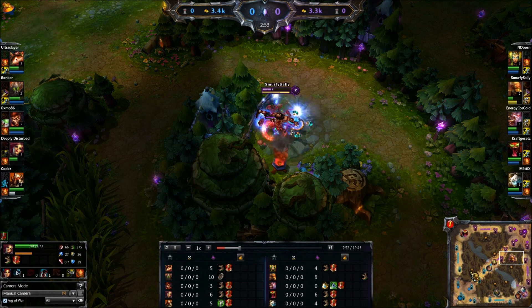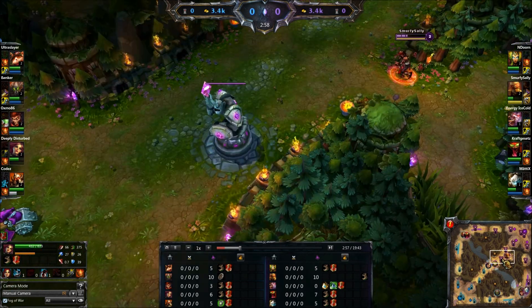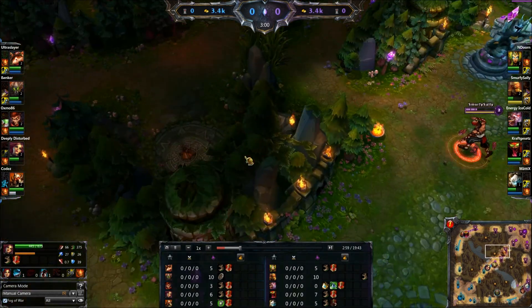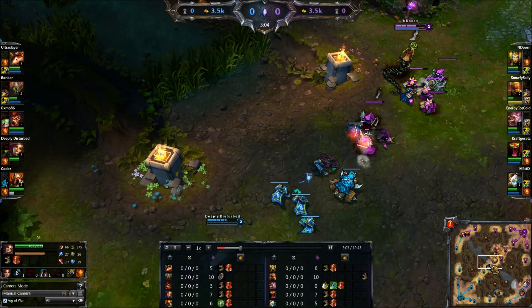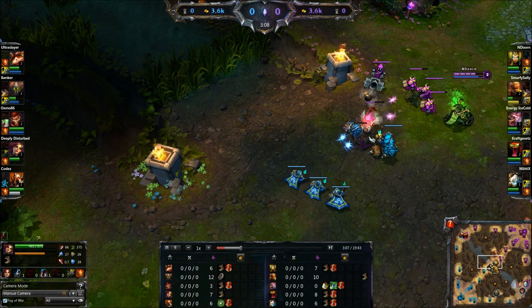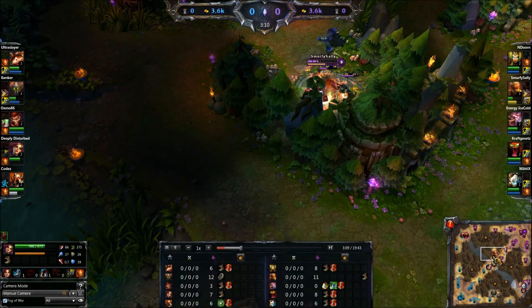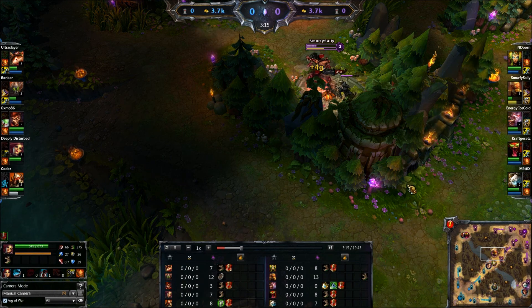If you get a kill, depending on what lane it is, you either gank again or don't gank again. If it's a lane you want to snowball hard, you gank again. If it's a lane that from that point on can snowball itself, you just let them be and focus on another lane. What you don't want to do is focus on a lane that doesn't need you or where you cannot make a difference.